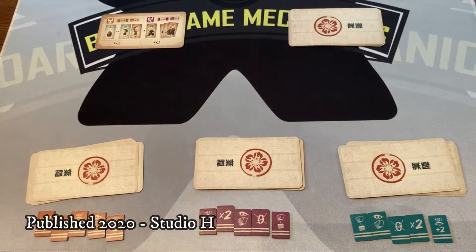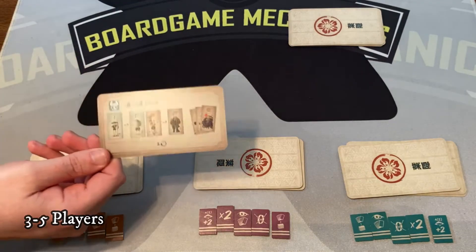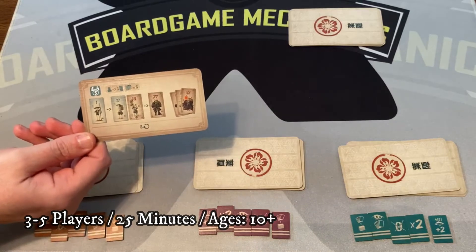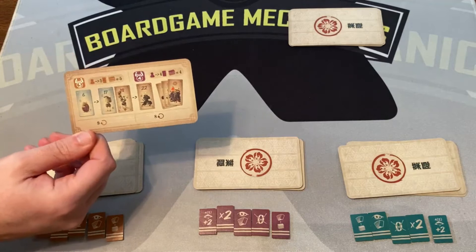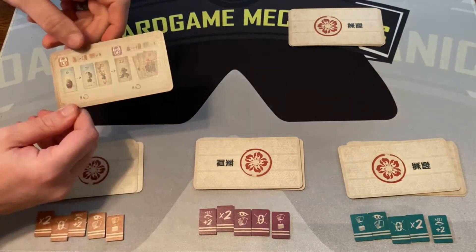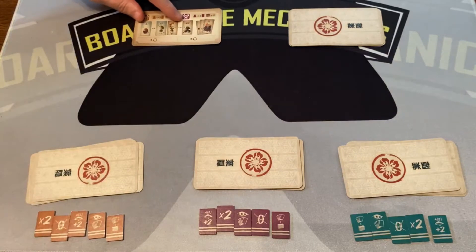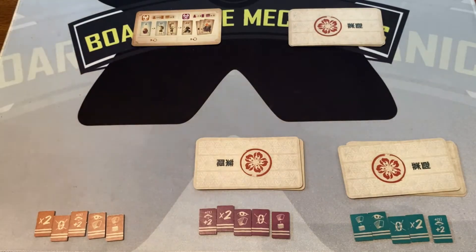Depending on the number of players, if you're playing with five you use all the cards. With fewer players you take some cards out. It'll show you how many cards each person gets and how many go to the Yomi, which I'll explain in a bit. In a three-player game, this is what we have.